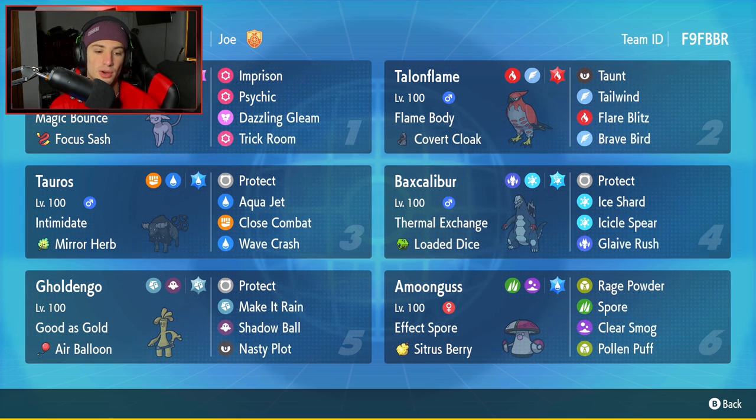Baxcalibur has Protect, Ice Shard, Icicle Spear, and Glaive Rush, rocking Loaded Dice and Thermal Exchange. It's super strong on the ranked ladder. Fifth Pokemon is going to be Gholdengo with Air Balloon — I've been seeing Gholdengo rock Air Balloon much more because it keeps them immune to Ground moves. It has Protect, Make It Rain, Shadow Ball, and Nasty Plot. Final Pokemon is Amoonguss, which is really good: it has Rage Powder to keep support and keep ally Pokemon alive, Clear Smog to counter Dondozo and boosted Pokemon, and it can put anybody to sleep with Spore. It has Effect Spore, Citrus Berry, and its Terra-type is Water.